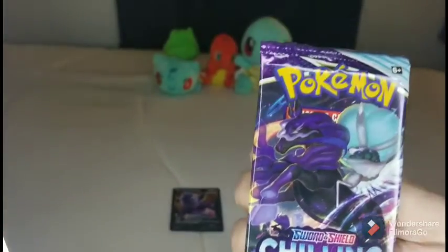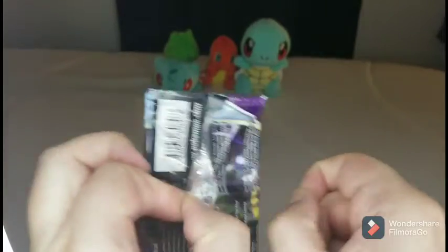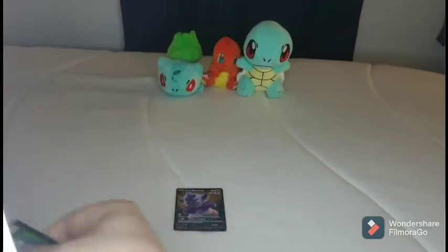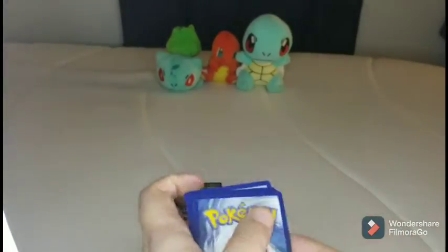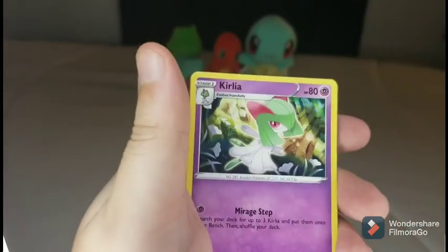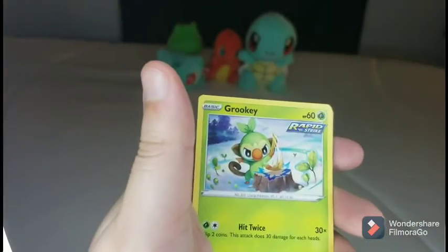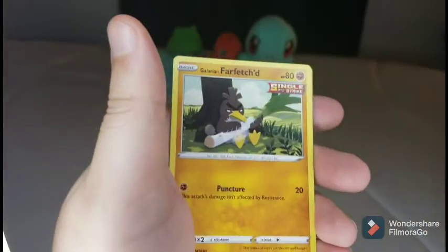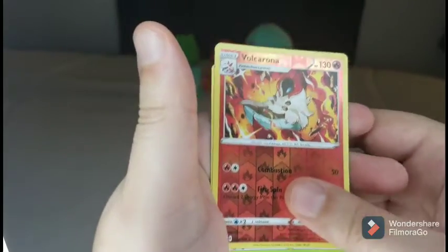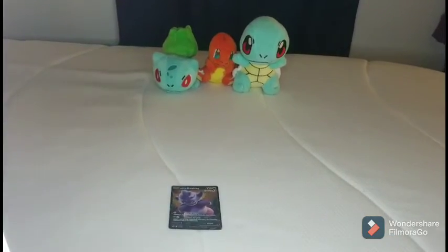On to the next one — we got the ghost version this time. Wish me luck. I got an Energy, a Seadra, something like that, Gorilla or Curla, Agatha, Clobbopus, Grookey, Sneasel, Weedle, Farfetch'd, Wailord Reverse Holo Corona — and that's a rare too — and an Abomasnow. Alrighty, well that's the next pack.